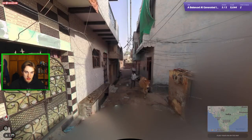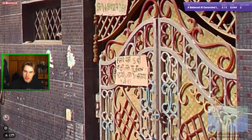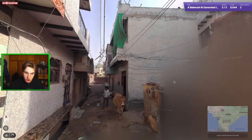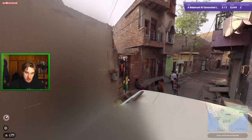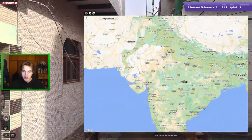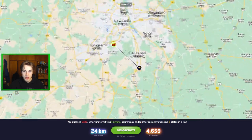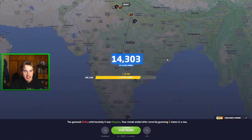Next one here — we're on a two streak again. There are some opportunities to have had better streaks on this video for sure. Here we have, I want to say, probably Hindi — quite hard to tell this time. And we have a cow, so that would fit for Northern India. This could be New Delhi. This also looks like a North meta. I think I would go Delhi here, even though we don't have any specifically Delhi pole with the yellow and black paint. And it was New Delhi — unfortunately it was actually in Haryana though, so we lose our streak. That's a 14,300. Pretty good, honestly — definitely no complaints.